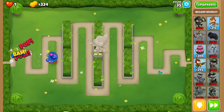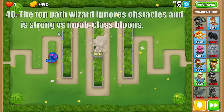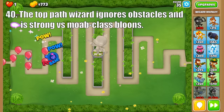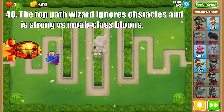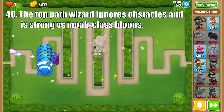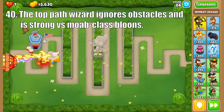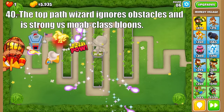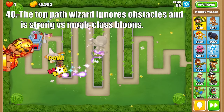Next up are the Magic Monkeys, and we'll start with the Wizard. For the top path, Arcane Mastery is strong due to its low price, good damage, and ability to ignore obstacles. Then the Arcane Spike excels at dealing high damage to Moab Class Bloons as well as having decent cleanup potential. And the Archmage is most useful for dealing considerable damage against groups of Moab Class Bloons and is a good overall source of damage versus DDTs.